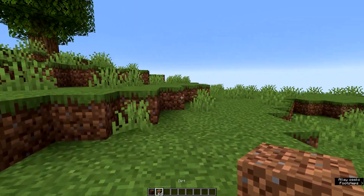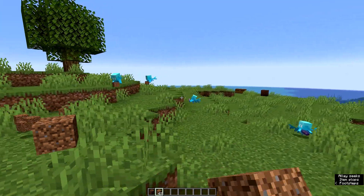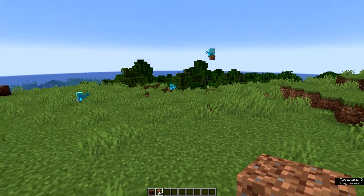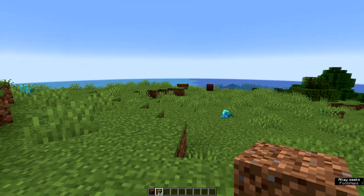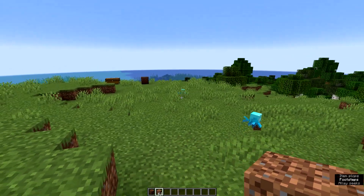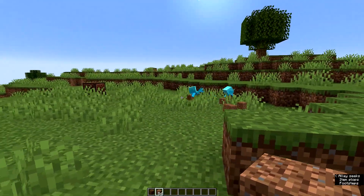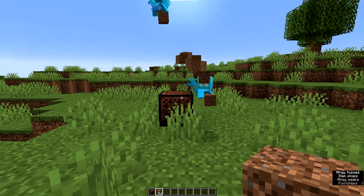So why do we need the Allay? He basically just picks up items that are dropped in the world in a specific area — I think around 32 blocks around you. The Allays that have dirt in their hands will pick up dirt and bring it, just drop it to you. They can pick up up to one stack. You can also use a note block and activate it, and then for the next 30 seconds the Allays will bring all of the items to the note block. Then you can work there with hoppers and everything so the items will get collected, and in the end you will have a collecting system.